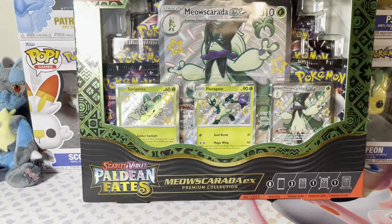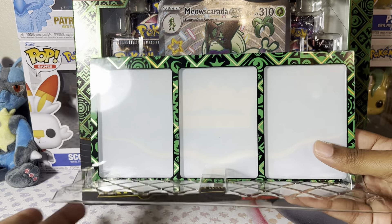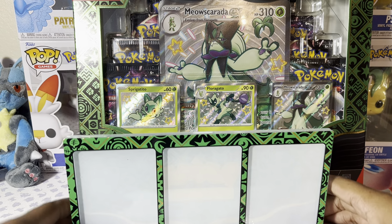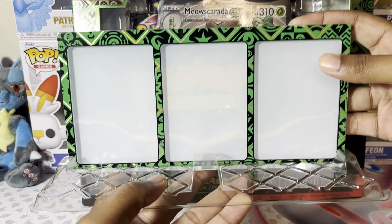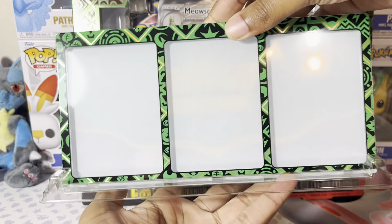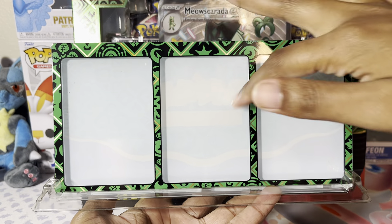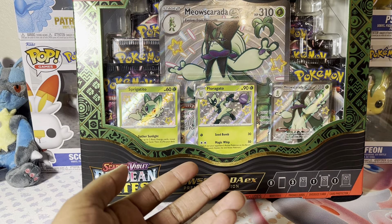There is a card holder in here. I'm going to take it out, but I'm not going to set that one up because I have this one which is basically what's about to come in here. I'll just use this one and show you guys the setup. You sit that in there and it displays your cards just like that — this way. So you would put whatever cards you want in here, preferably these ones, and display them as such.